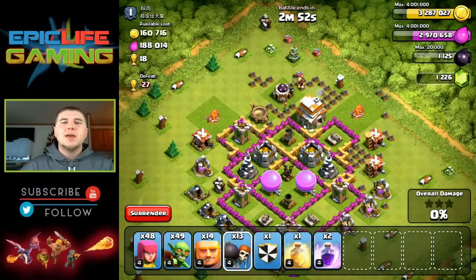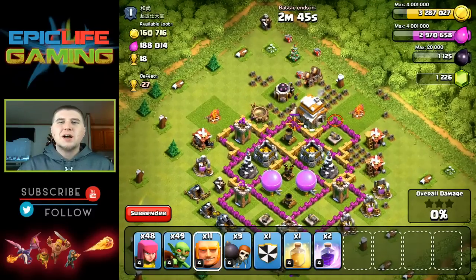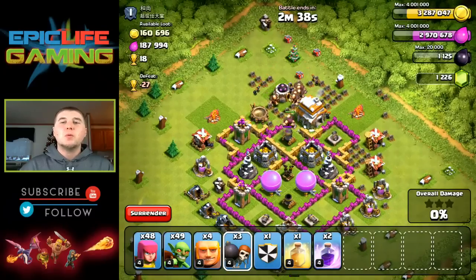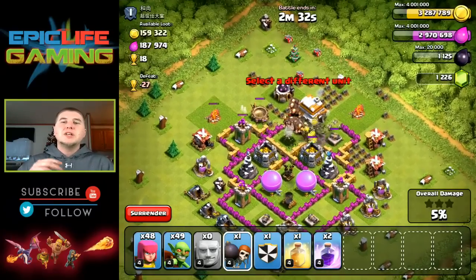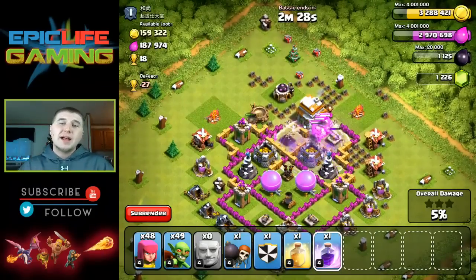We're going to try it again. We're going to start at the top this time because I want to take out this mortar, which will save my goblins later down the line. They took out my wallbreakers on that first attempt so I had to drop some more down. Now I go ahead and spam a bunch of my giants and wallbreakers to start breaking in the walls up here because there are a lot more wall sections at the top than at the bottom. So it would have been more useful to break the walls at the top and not the bottom.